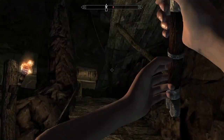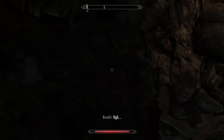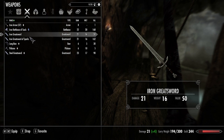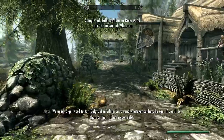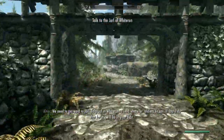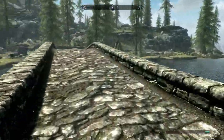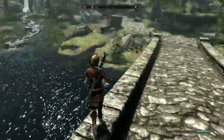We get a steel greatsword off one of the bandits in the cave, which is going to be our weapon for the rest of the run, or at least our main weapon. The best weapons that guards carry are steel, and there are some guards that use two-handers. I want an excuse to use two-handers because I've literally never used them before. At this point I started planning how I would get our Solitude guard armor. Originally I didn't want to have to murder a guard, so the only other option is to have a dragon kill a guard.